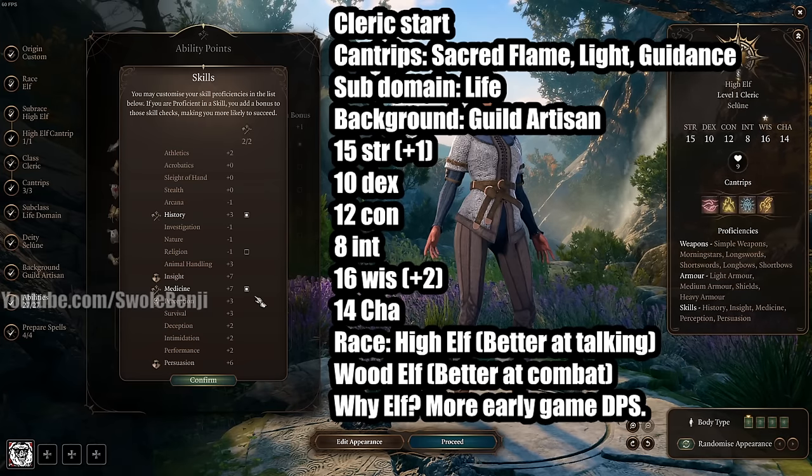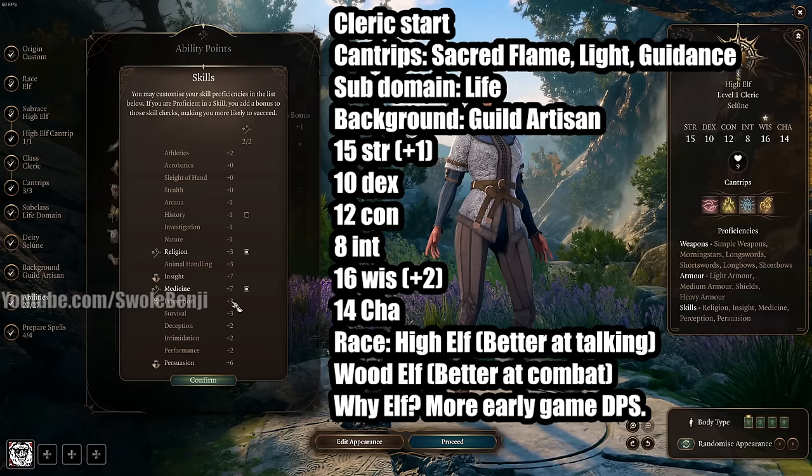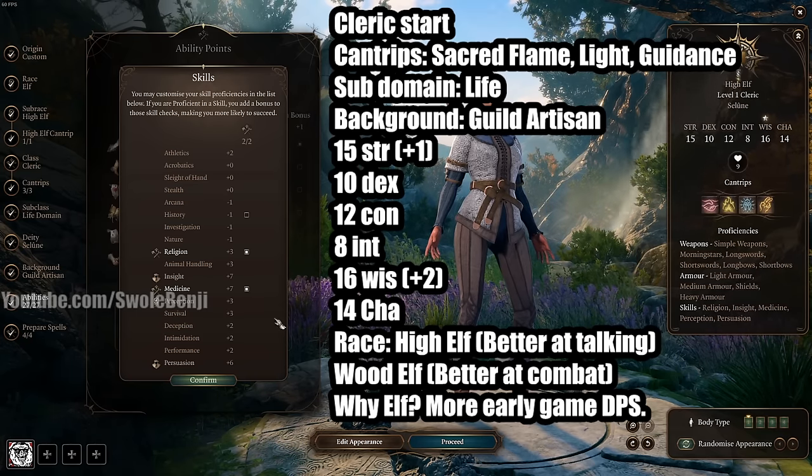For Skills, they don't matter too much in Act 1. I'd go with Religion to get a little more going, but none of those make a real big difference.